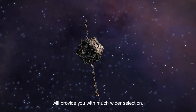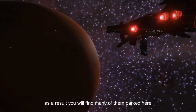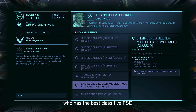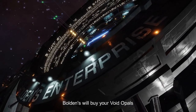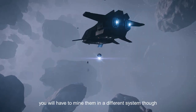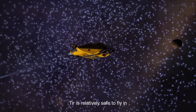Outfitting here is very poor, despite the fact that Bolden's Enterprise is a high-tech station. Its sister system Ogmar will provide you with a much wider selection. Bolden's supplies fleet carriers with their modules though, so as a result you will find many of them parked here. Bolden's also has a tech broker who has the best class 5 frameshift drive in the game. When in a Pirate Attack state, Bolden's will buy your void opals for the best price in the galaxy, though you will have to mine them in a different system as there are no planets with rings here. Teer is relatively safe to fly in.